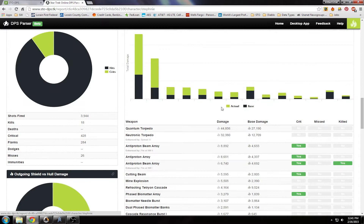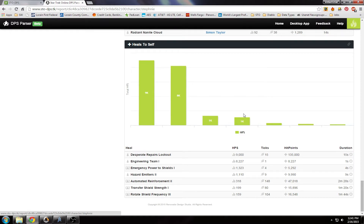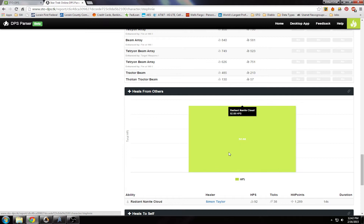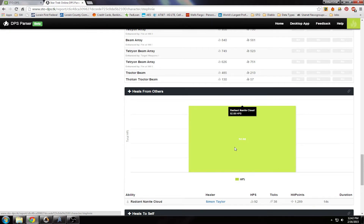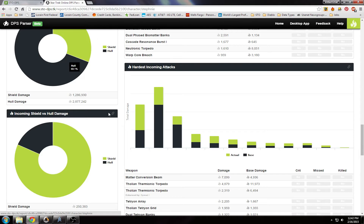Pretty cool little toy. You can open a report and see basically what we had before. Heals to self: 9k, 8k — engineering team, desperate repairs lockout, which I think is a space trait, power shields, hazard emitters — it's all broken down really nicely. Heals from others — I got some heals from a nanite cloud. Maybe we'll come back, do some matches, and compare some of this stuff.